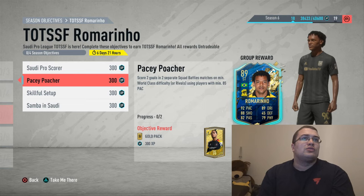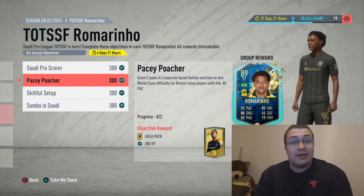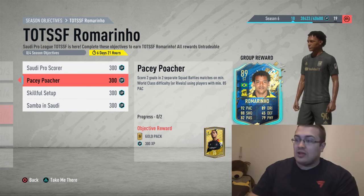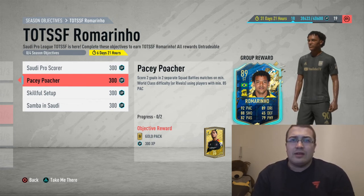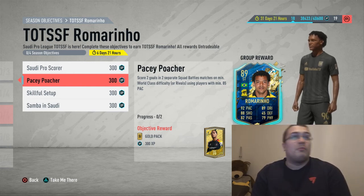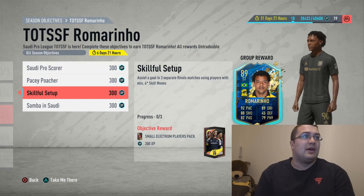Poacher: score two goals in two separate Score Battle matches on World Class - you need 85 pace. We'll check the players afterwards to see if we have that. A little tip I've started doing myself is using sticky notes to jot down the challenges you're planning to do in one game. I did this with Laporte - I threw down four different ones because I was planning to do all of them in one. Time saving really.